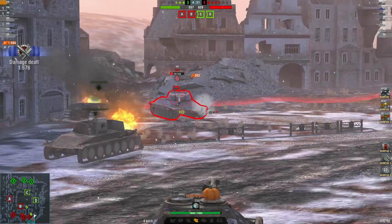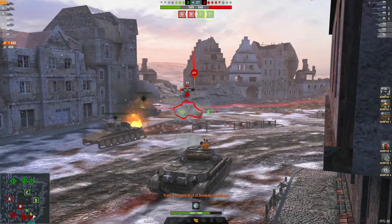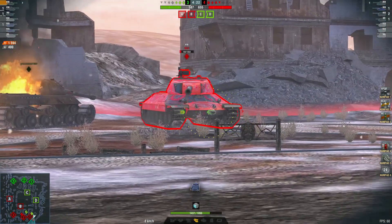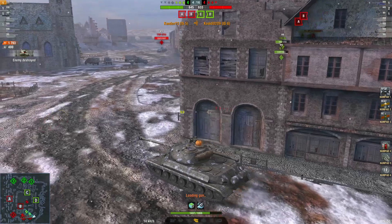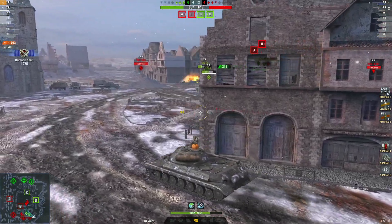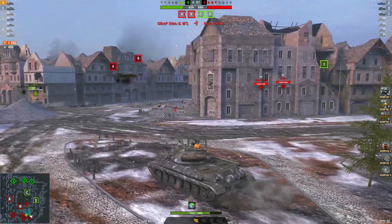All bounces off the side of him — nice little block of 400. Aiming at the lower glacis — nicely done. Takes a hit. One more hit into this IS and bye bye. There we go. One kill, 1793 damage, and 400 blocked.